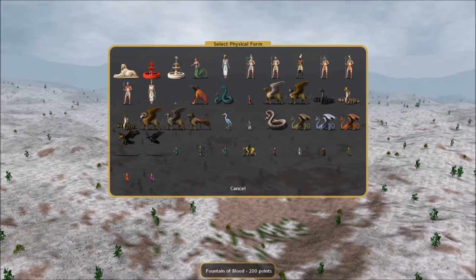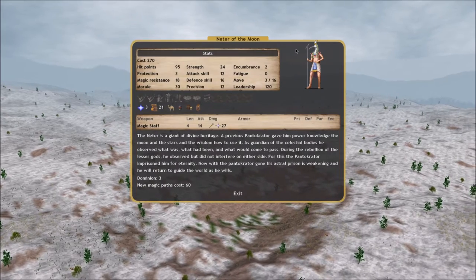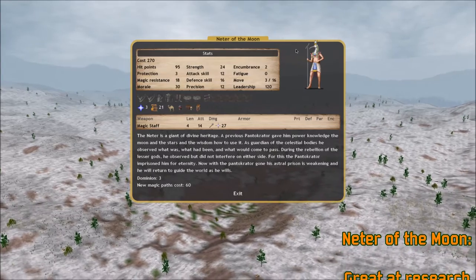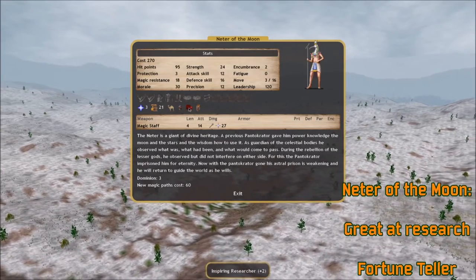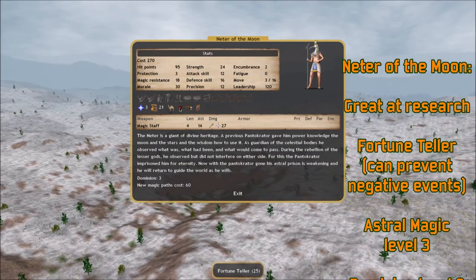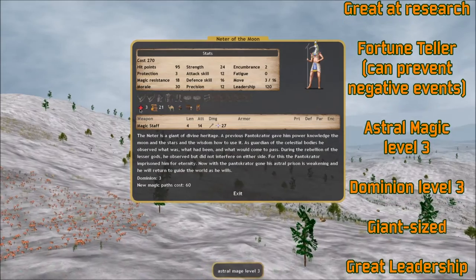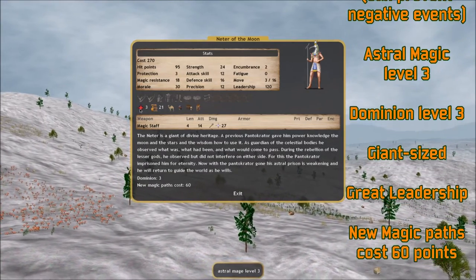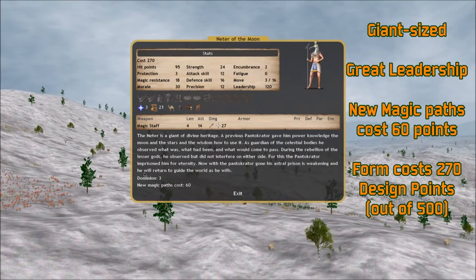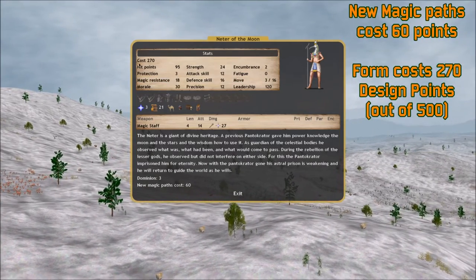It could be a statue or a fountain. We're going to choose the Nadir of the Moon - he's kind of a weird-looking, ibis-headed hieroglyph guy. He's very good at research. He's a fortune teller because he's connected to the moon. He can foretell events and prevent them from happening when they're bad. He has 3 astral magic to start with, which is pretty decent - that's like star magic a lot of the time. He has a starting dominion of 3, which isn't too bad. I like the Nadir of the Moon.